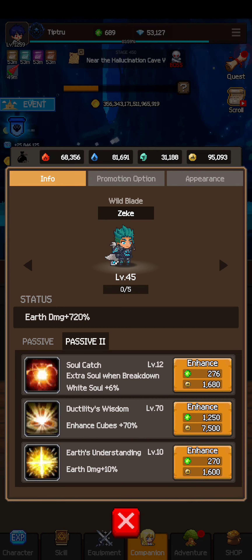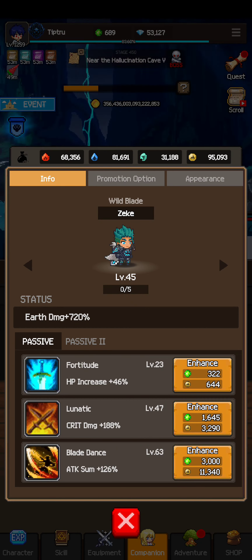Blade Dance, which is the Attack Sum skill, is probably the best companion passive skill because it increases DPS more than Critical Damage and more than Blessing of Forest's extra attack. That's probably what most players are after — what gets you ahead the best and helps you complete more stages. When choosing a companion skill, Attack Sum is definitely the top pick.